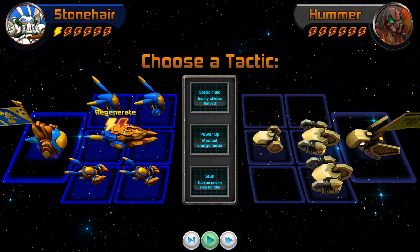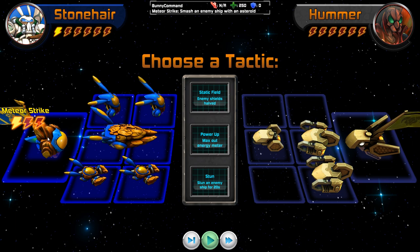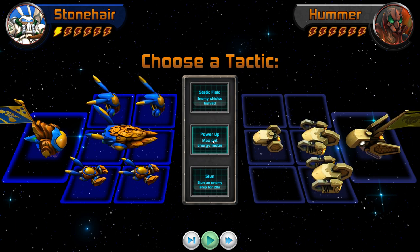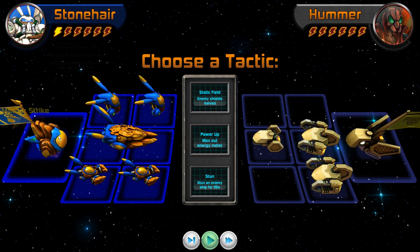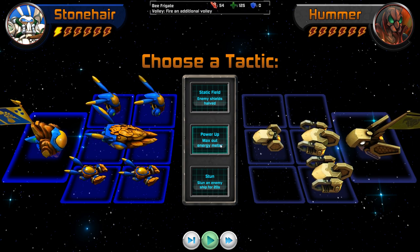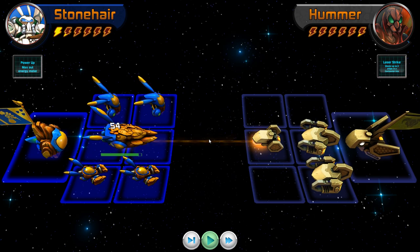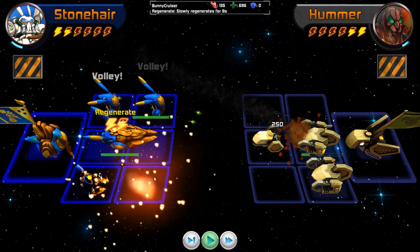You have to be careful because you'll run out of power quickly, but it constantly recharges. Regenerating health costs two energy, firing a meteor strike costs three. I'm going to choose the 'power up' tactic to max out the energy meter straight away, then fire a meteor strike followed by volley fire on these four ships — that should do significant damage.